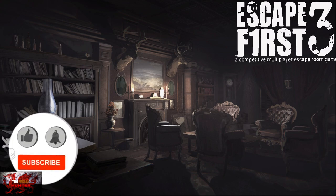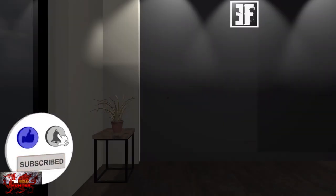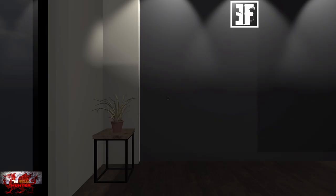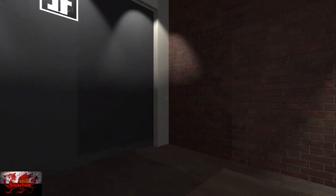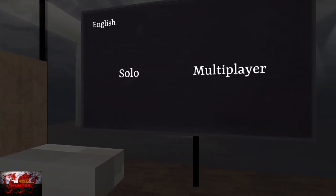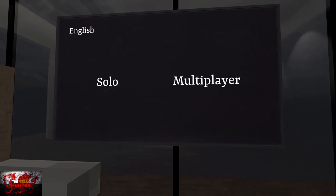Hello there guys and gals, the Welsh Hunter here back with yet another 100% achievement guide and this time we are getting it all in Escape First 3. An unexpected trilogy of Escape the Horrors puzzle games developed and published by Onskull Games, available for just £5.79 / $6.99.